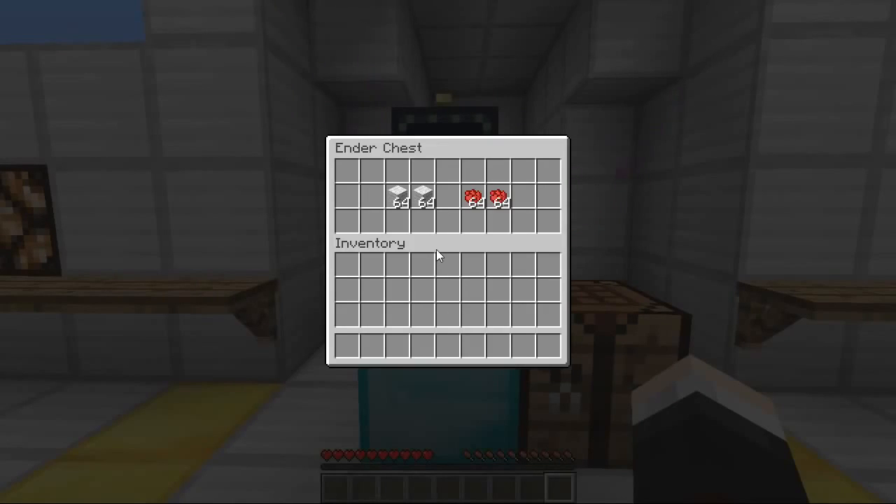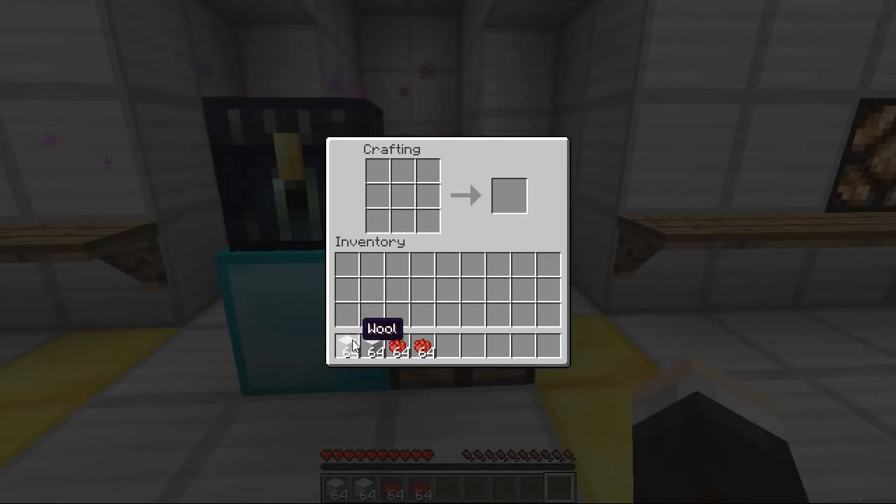In this box right here there are the materials to create something called a present. The present is the item that you get the plushies from. Every time you get a present, you right-click it and then you'll be given three different plushies. It ranges from common — so you've got stuff like spiders, skeletons, all that — and then you go all the way up to rare, so we've got like ender dragon, wither, and all that kind of stuff. So let's make a present — we're gonna need white wool and rose red dye.